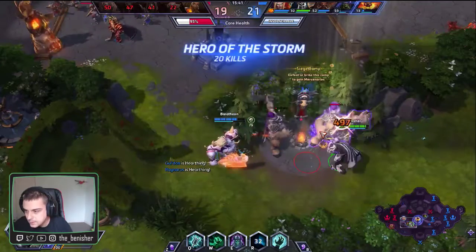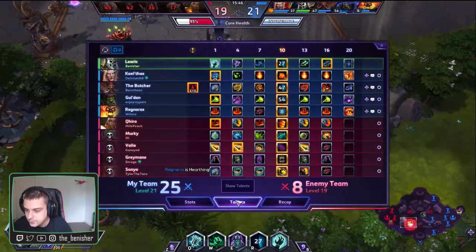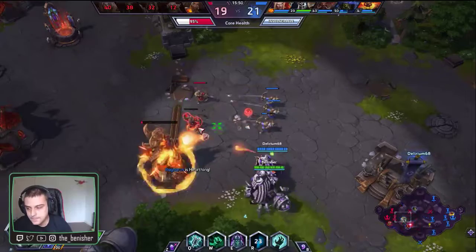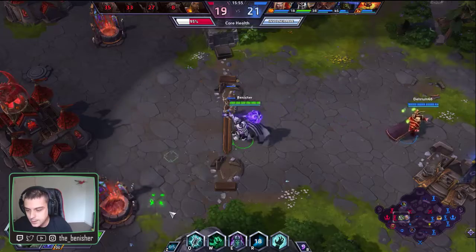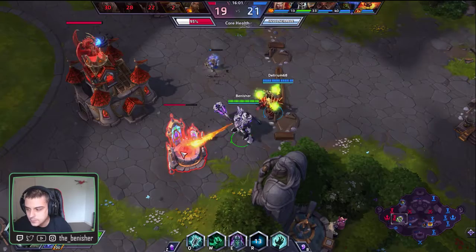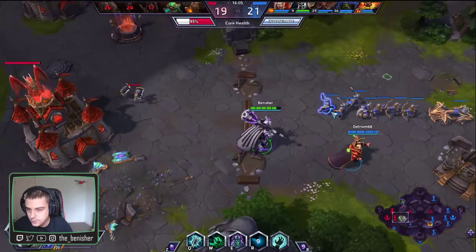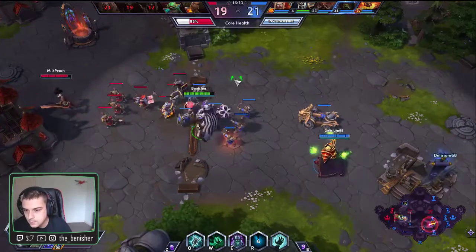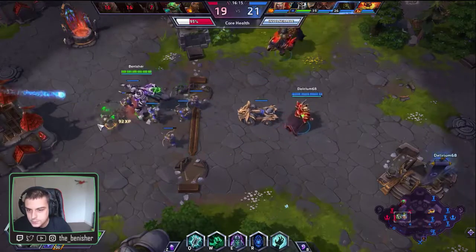Just take this. Taking our hero of the storm — not heroes of the storm. I suppose we all are heroes. We're doing quite well. So we stay here and maybe push this. We've got camp — they're going to have to deal with that. There are four people down for the enemy team. Murky has come back. He's getting some additional push. I have ult relatively soon.